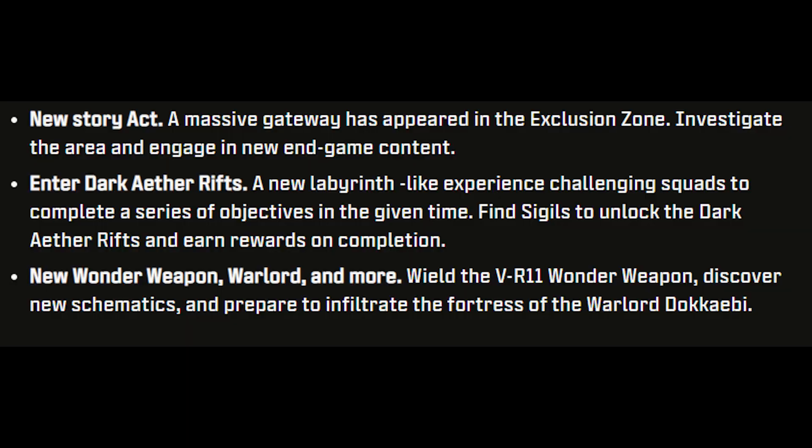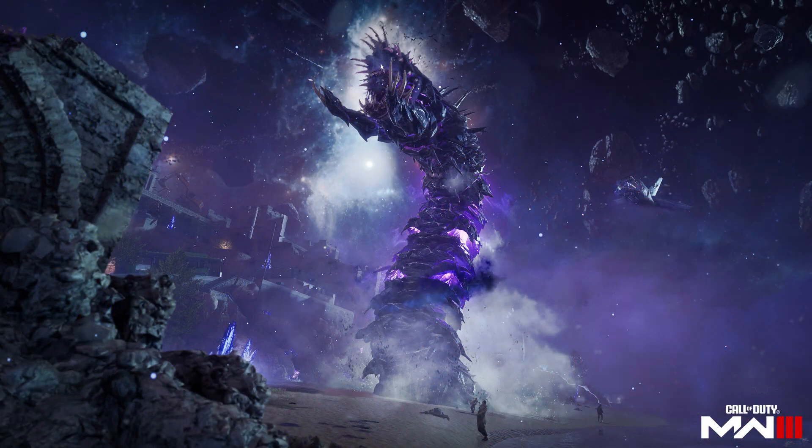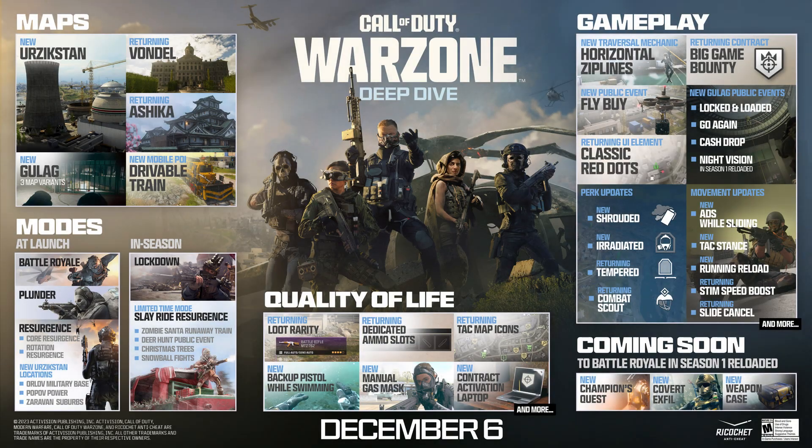To summarize the zombies stuff: there'll be a whole new Act 4 with a new set of missions and probably a new story campaign. There are also new dark ether portals that will transport you to the dark ether dimension itself, which looks absolutely amazing — basically the fourth zone of difficulty. There's also some minor DLC content like the VR-11 wonder weapon returning.